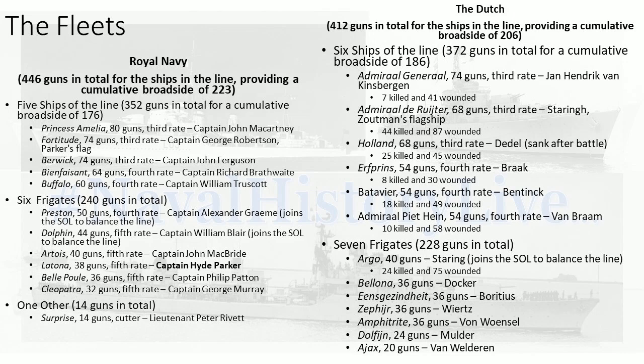Let's be honest — 17 more guns in a broadside is not going to bear that much. 17 more guns equates to a fifth rate more, a 34-gun fifth rate. So it's basically the equivalent of having an extra fifth rate in the line for the British versus the Dutch.